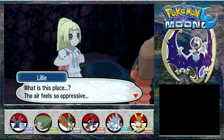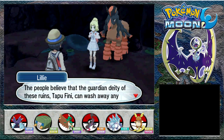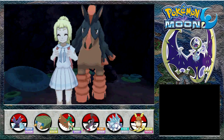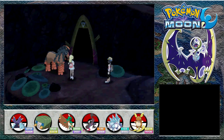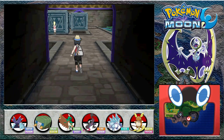The Ruins of Hope. What is this place? The air feels so oppressive. But if we go in there, maybe Nebi will return to normal. People believe that the guardian deity of these ruins, Tapu Fini, can wash away any impurities with its mystic water. That sounds promising. I'm going to give it my all so we can return Nebi back to normal. Just you wait, Nebi - this time I'm going to be the one who saves you. In we go to the Ruins of Hope. Are they hopeful ruins, or where hope ends? Ruins of Life - I should have guessed by the name.